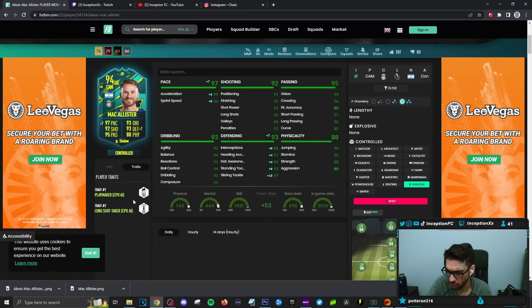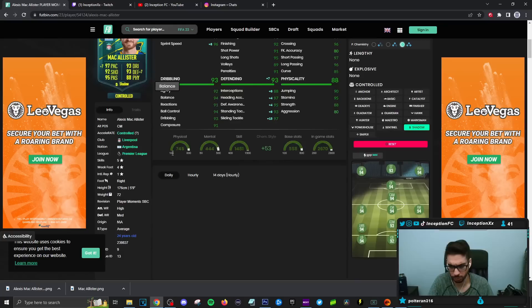Traits: he has playmaker and long shot taker. So he's probably going to be used on the right-hand side. Passing on the card is going to be in a very good area. With a 4-star weak foot and good composure, it should be good to work with. I'm very curious to see what his skill feel is going to be like, because he's an average body type at 5'9" with those dribbling stats. As a midfielder, hopefully it feels pretty good.